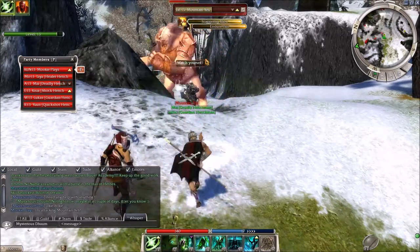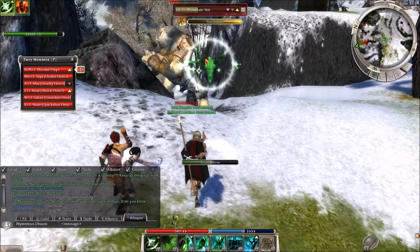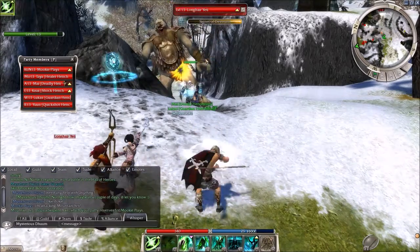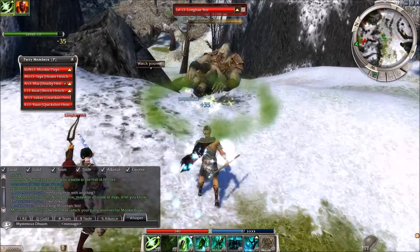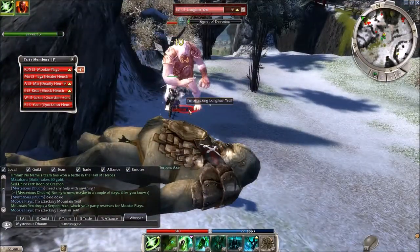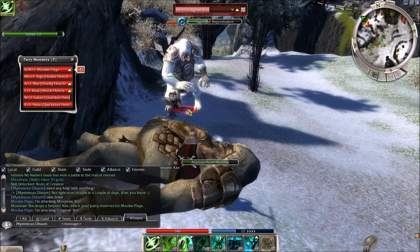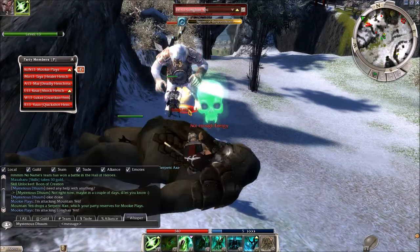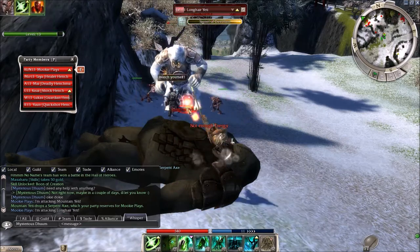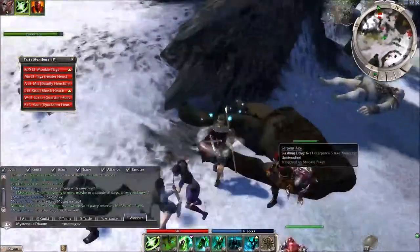I'm so used to having skills that are just damage-based, just taking damage away from them straight off. I'm going to have to adjust to using stuff that involves spawning. I'll try the minions real quick, see how these turn out. It's always good because it's like having another person in your party for a little bit.